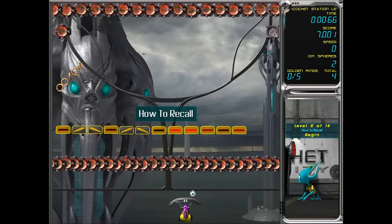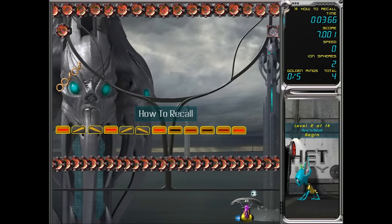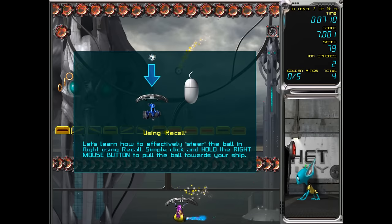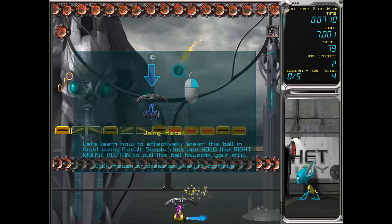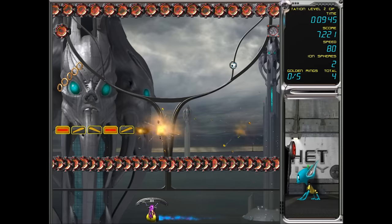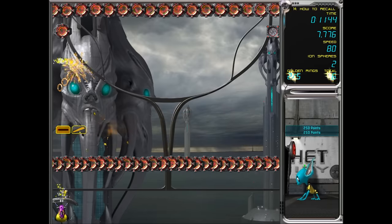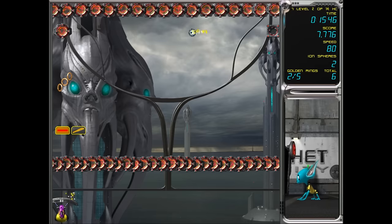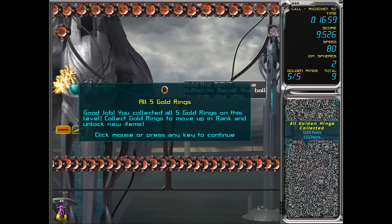A recall! So the recall — if you right-click it moves you towards your ship. It says, 'Using Recall — learn how to effectively steer the ball in flight. Simply click and hold the right mouse button to pull the ball towards your ship.' So that's how it works. It's a very good item — it makes things much easier and gives you much more control of the ball.